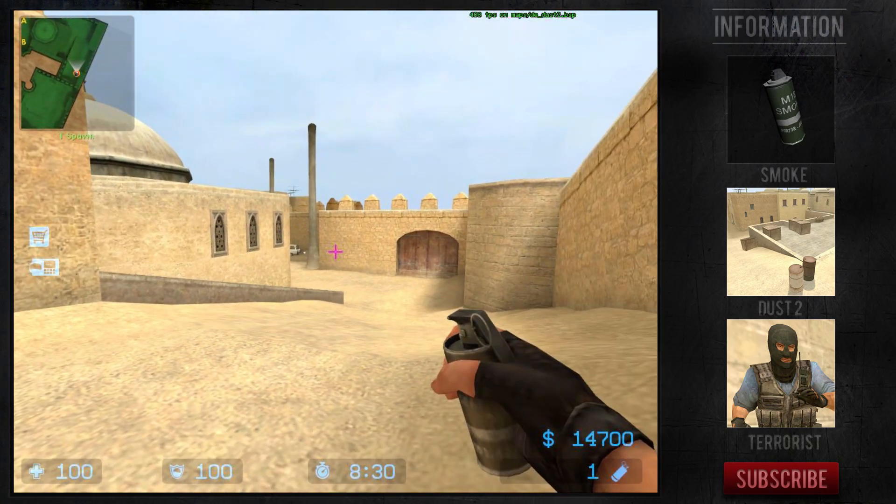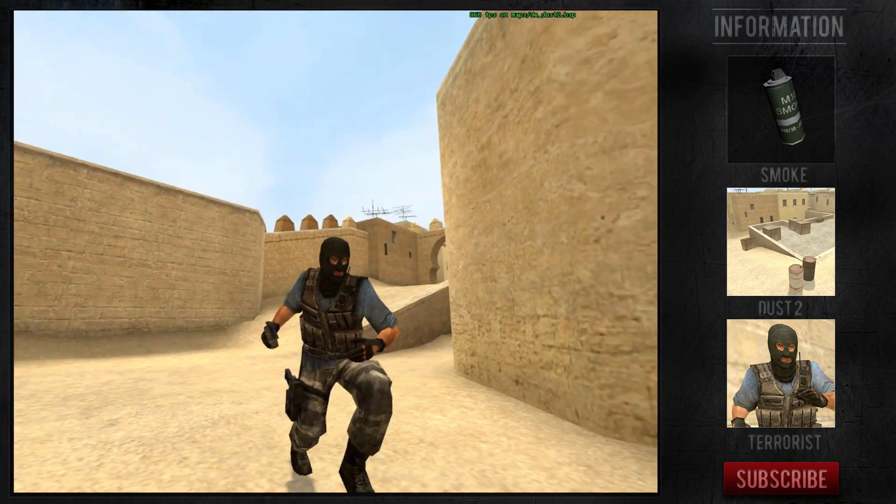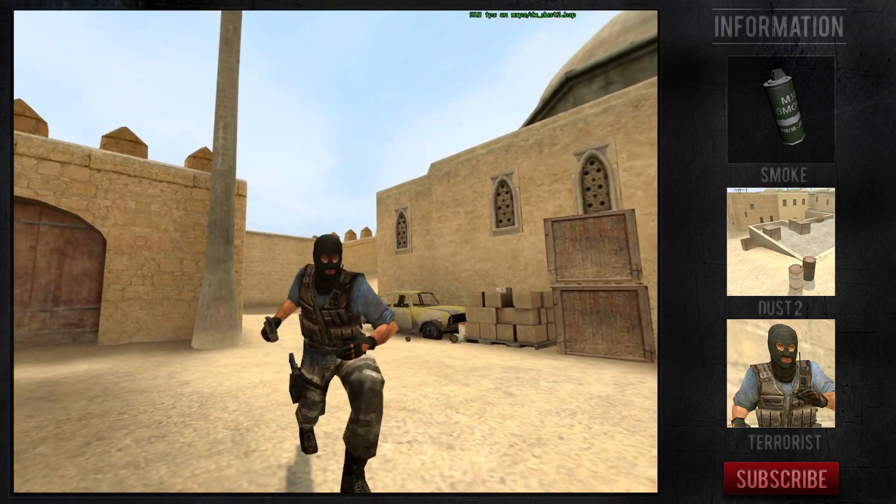Hello, welcome to Hatton Games. This is the next episode in the Counter Strike Source nade spot series. This will be a smoke on Dust2 as a terrorist side.